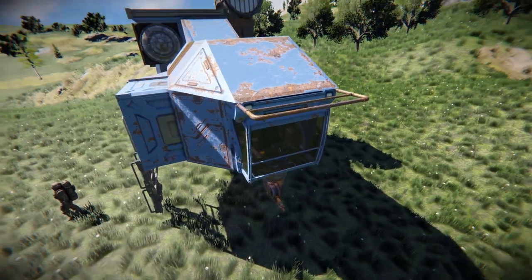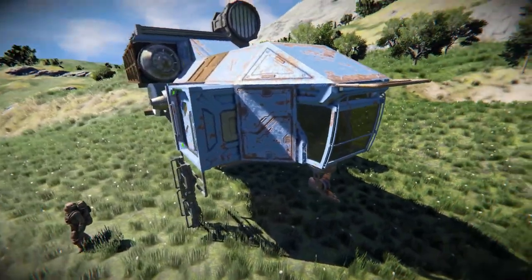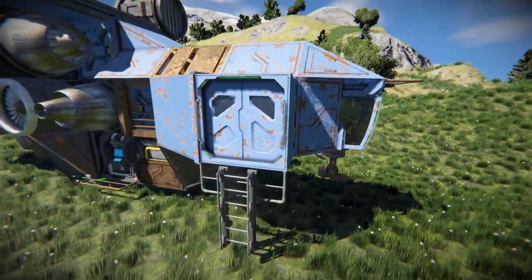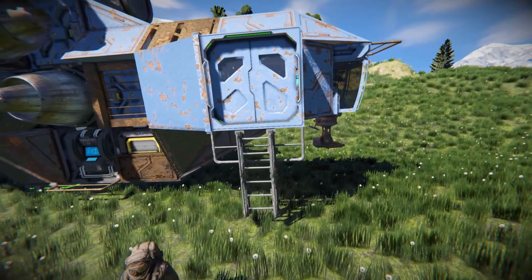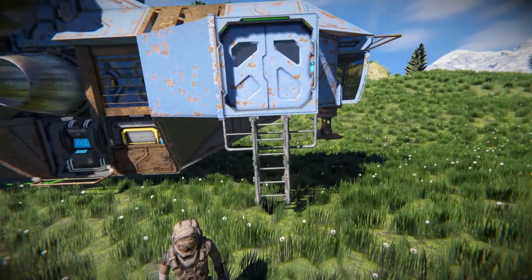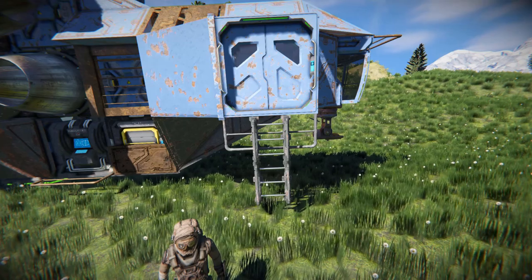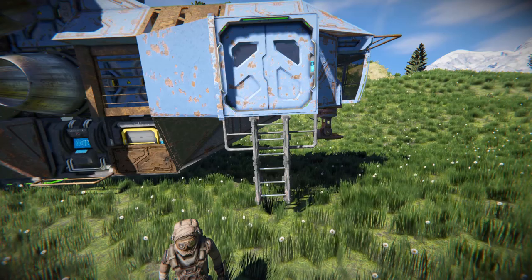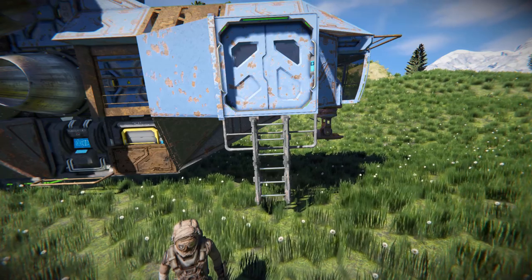Moving around to this side — our entrance side — we've got a standard doorway to get in and out, with a railing right here that's been put to very good use, because that's how our ladder is attached. So we can easily get up to that without using our jetpack. It almost touches the ground, so you'll need to make sure you're quite flush on the ground when landing to avoid damaging it.